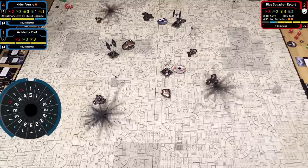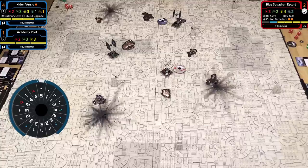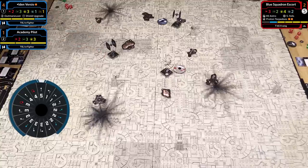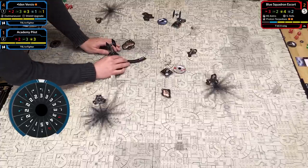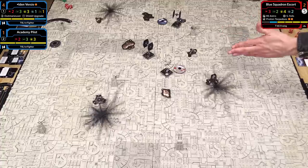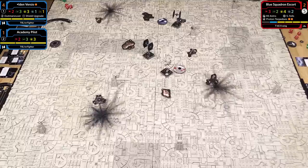We wanted to showcase all the different options available and make a more engaging starter experience. TIE Fighters are not slow, and they're not durable. We start with the lowest pilot skill again—my TIE Academy Pilot takes a three left turn. This is where the guessing game comes in and what makes the game fun: you have to predict what my X-Wing is doing before you see what it does. That adds a lot of strategy.